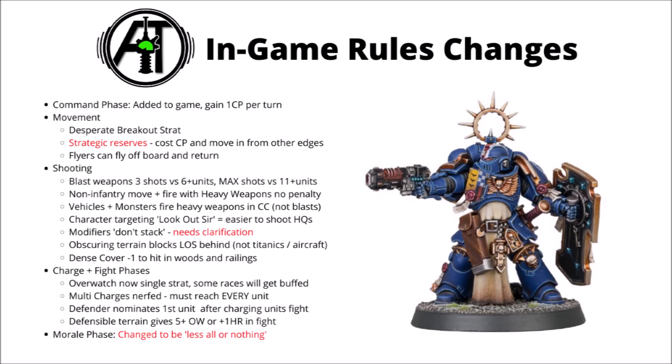They've confirmed that if you bring units in within your own deployment zone, they'll be able to set up right next to enemy units, potentially leading to very short charges for melee units. Flyers can fly off the board now and return in a later turn, obviously sacrificing a shooting phase.